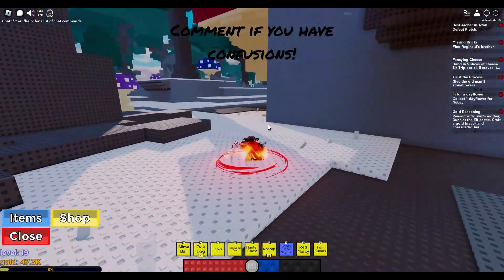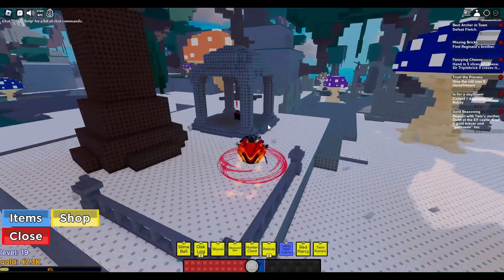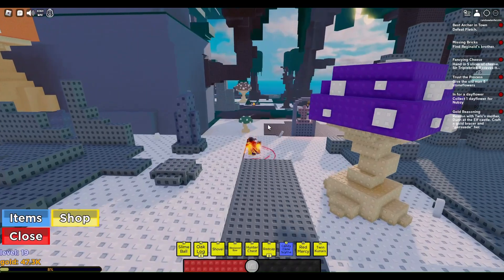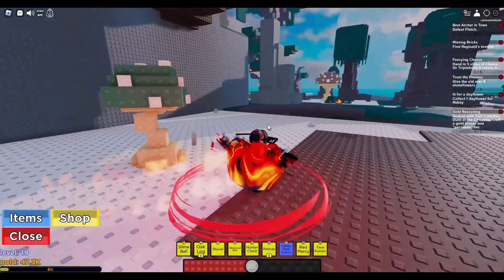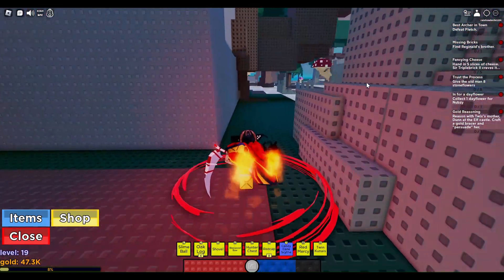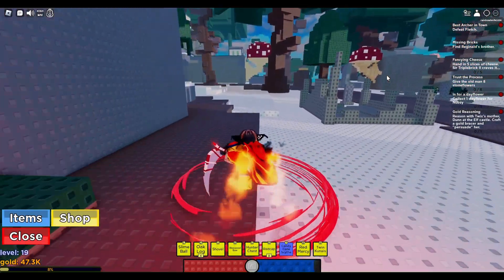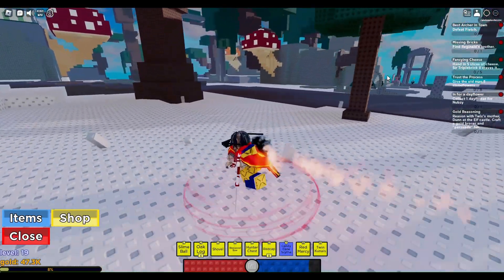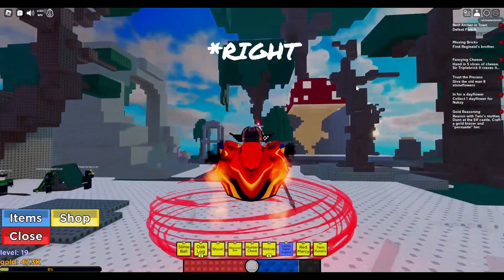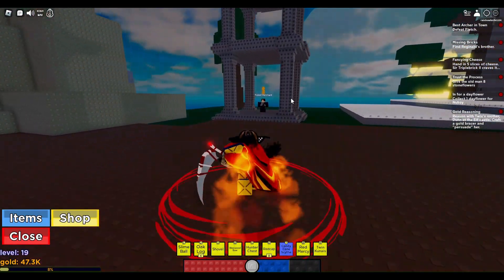So once you come over here into the other place, pass these guys, and then once you see this house you want to go left. Then you want to go straight — there's that big red mushroom as a location marker. And there's a forest merchant right here.